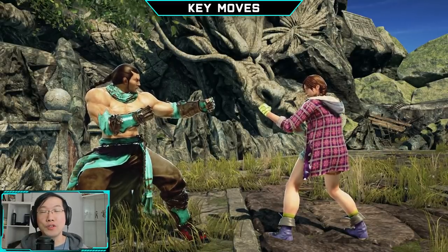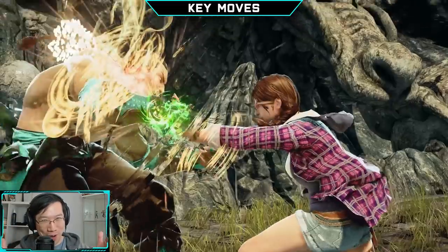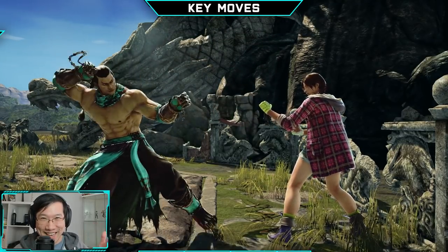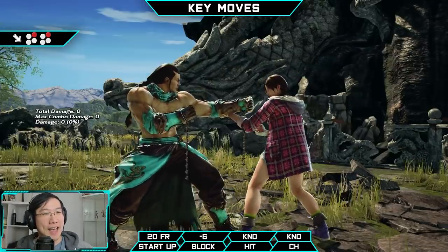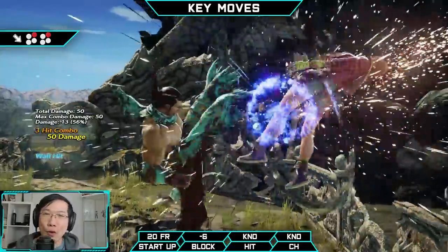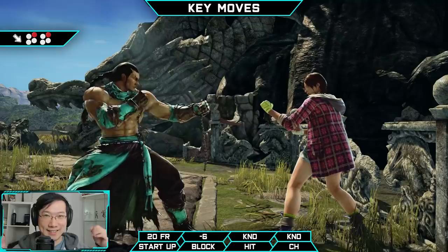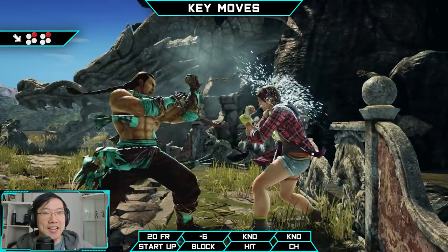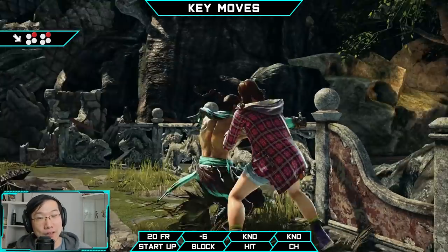Speaking about being oppressive at the wall, Fang happens to be gifted with a safe mid wall bounce. This move is a great tool as long as the opponent is close to the wall. However, the trade-off for having a safe mid wall bounce is that it is slow on startup and, just like everything else with Fang, it is weak to sidewalk left.